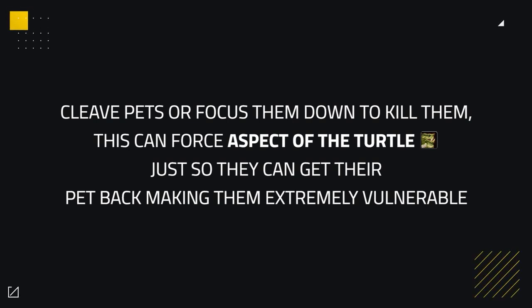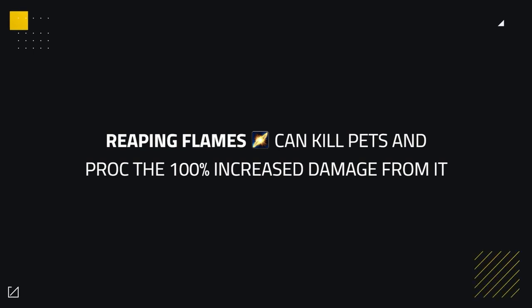Cleaving the pet or even focusing it could be worth it to take it down, then interrupt the hunter if they try to rez the pet. Most of the time you will force Aspect of the Turtle just so they can rez their pet, making them extremely vulnerable. Reaping Flames can also be an excellent way to finish off pets, likely dealing 100% increased damage, giving you an absurd amount of extra pressure.